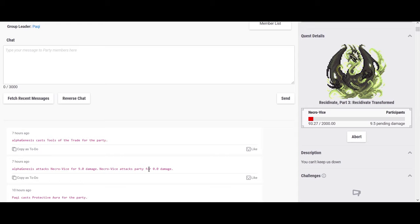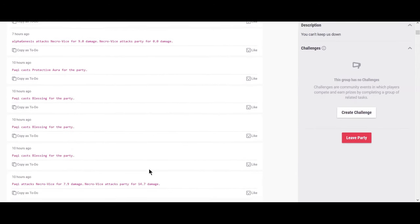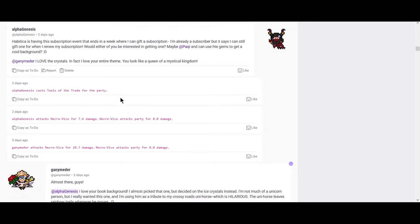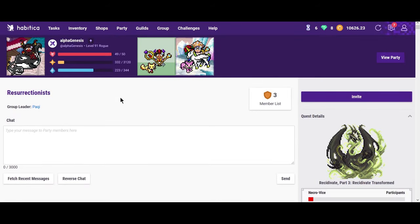Of course, it's okay if you don't complete dailies sometimes — my party's pretty open about that. The nice thing too is this isn't just action; you can actually have discussions with your party members. I really enjoy these discussions because it's nice to feel like Habitica isn't a lonely place and there are other people in it with me.